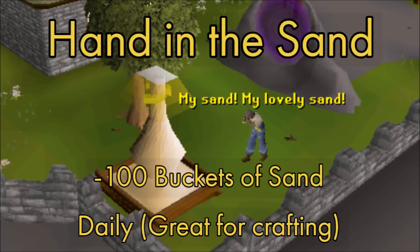The next quest I recommend for beginner Ironman is Hand in the Sand. It gives you 100 buckets of sand daily if you talk to Bert in Yanille. It's great for crafting and is passive over time — if you stop by Nightmare Zone, you just do a quick minigame teleport and pick up your hundred buckets of sand a day. That saves you a bunch of time instead of hopping each world at charter ships, which is really boring and monotonous. Later on, when you complete the elite Ardougne diary, Bert will deliver the hundred buckets of sand to your bank without you having to talk to him. So do this quest — it takes like five minutes.